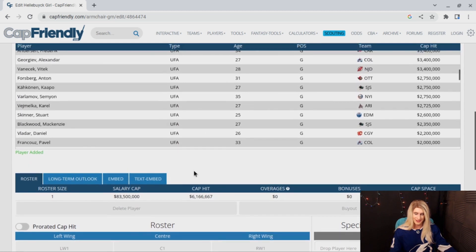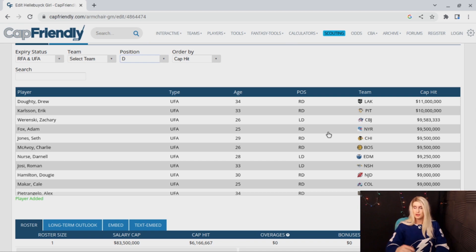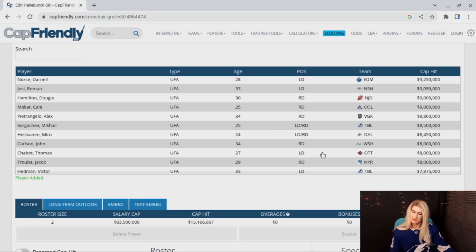Now let's transition to defensemen. My ideal situation is to follow a similar model to what Julian Brisebois in Tampa has done — you can build a championship caliber team without any of your players making more than $10 million. Drew Doughty and Eric Carlson at 34 and 33, worth $11 million and $10 million respectively — I'm not so sure about that. Kale McCarr at $9 million isn't a bad deal at all. I'll take a chance on Kale McCarr right there.